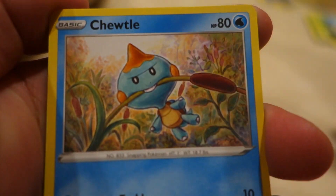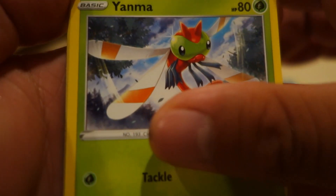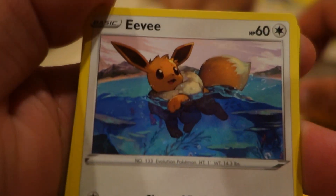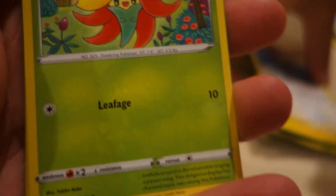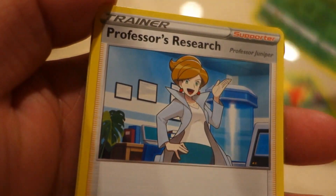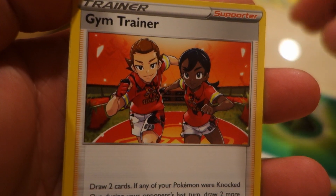Next one is Chiltill. Yanma. Morpiku. Eevee. Glossy Fleur. Trapeis. Professor's Research. Energy.